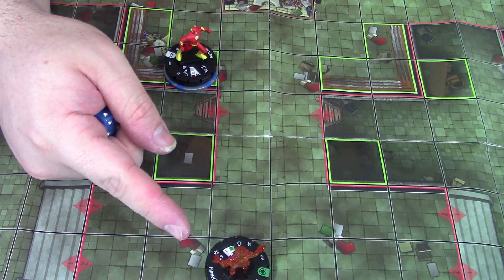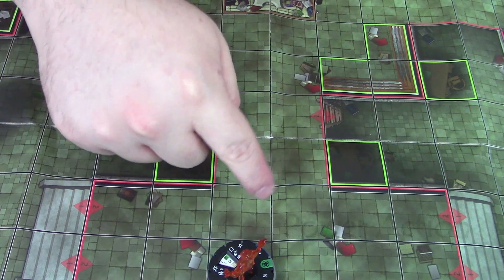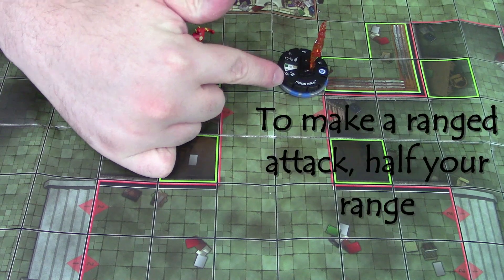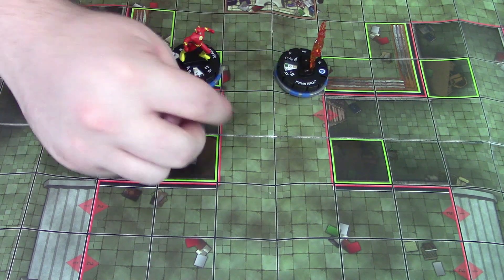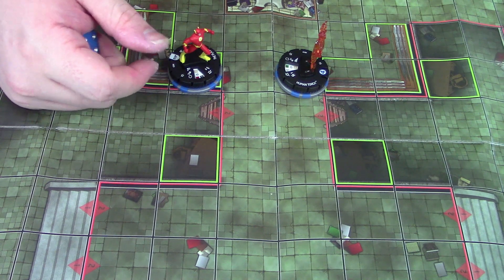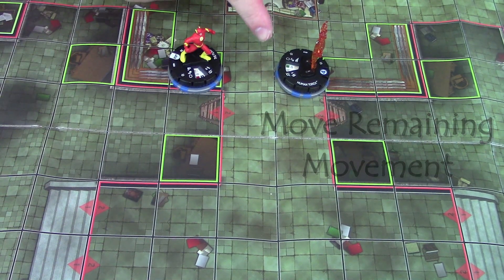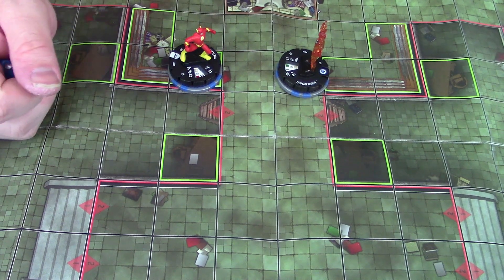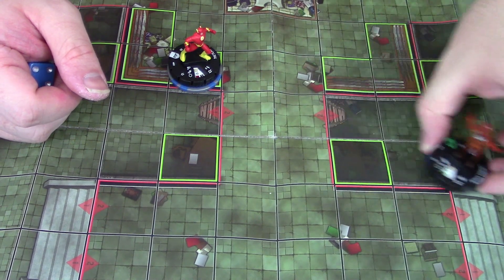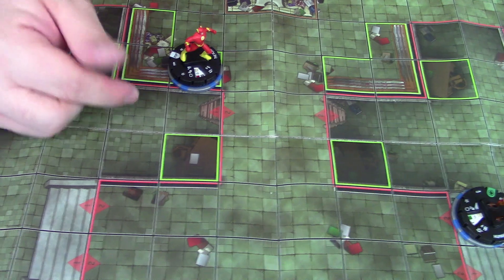Now let's say we wanted to use hypersonic speed with Human Torch. We'd give him his power action, move him up to his speed value — one, two, three, four — and now from here he's got a six range. We have to half his range, so he's only going to be able to shoot for three squares, and the Flash is within our range. We make our range attack, hit or miss. We are not adjacent, so we don't have to break away. We only moved four squares to get over here, and he also has a ten movement, so that gives us six remaining spaces we can move. Since he has flight, this allows us to ignore the elevated and hindering terrain, getting wherever we want to be to make it even more difficult for our opponent to get to us.